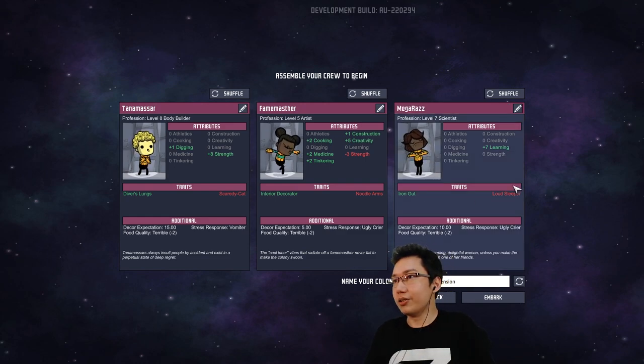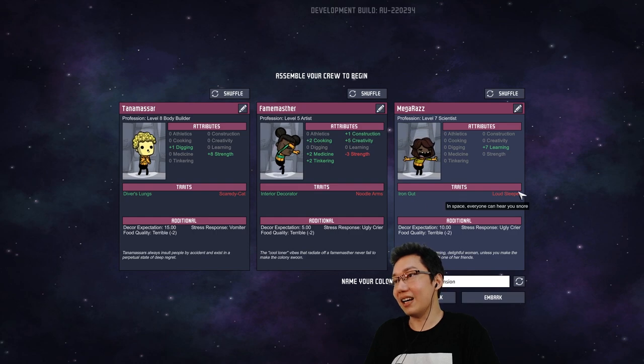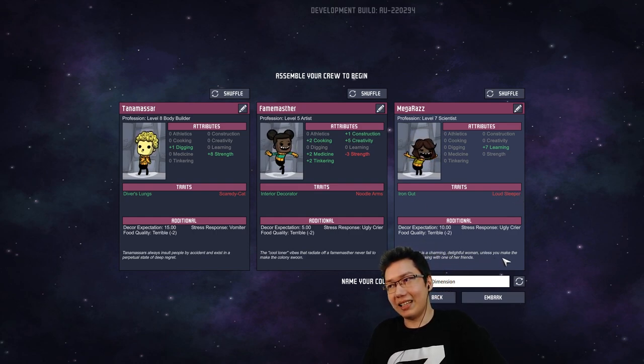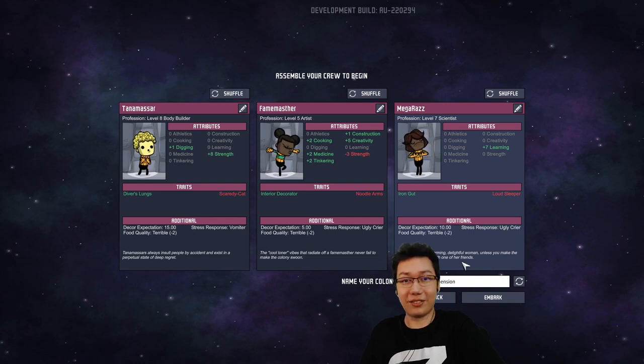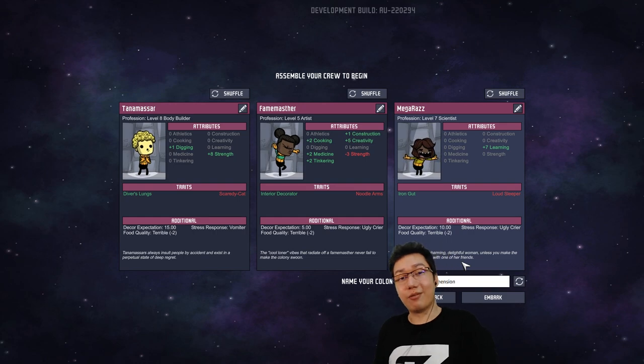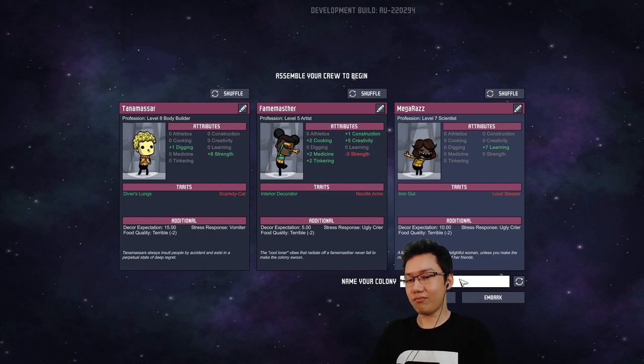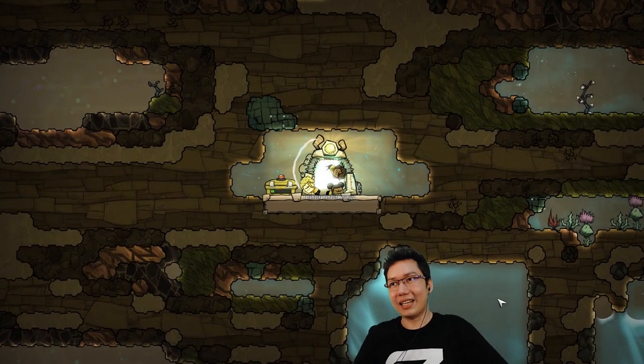And Mega Raz — you are a level seven scientist with plus seven learning and an iron gut. You're a loud sleeper. Mega Raz is a charming, delightful woman unless you make the mistake of messing with one of her friends. We're going to be staying in... Zachtown. I'm not gonna put much thought into that. Embark — we're gonna build Zachtown here with people from chat.